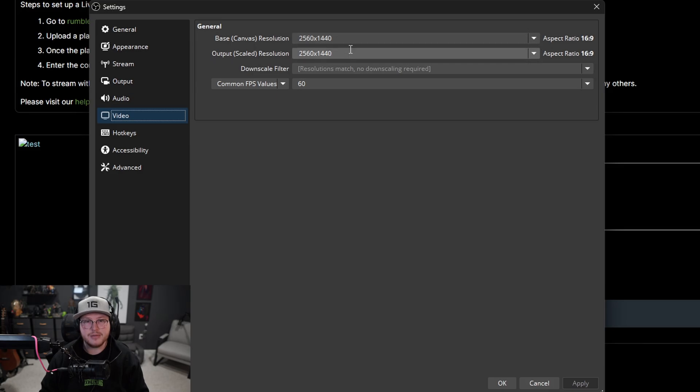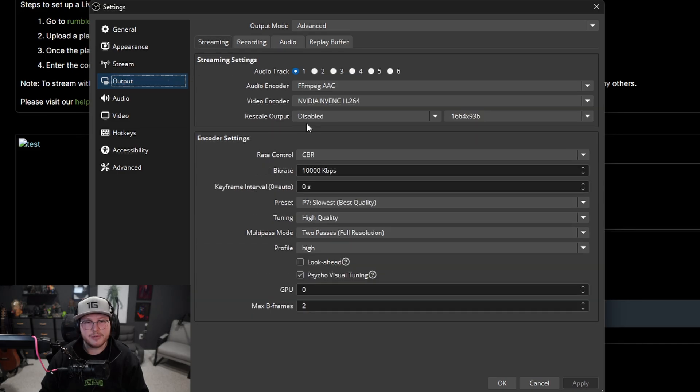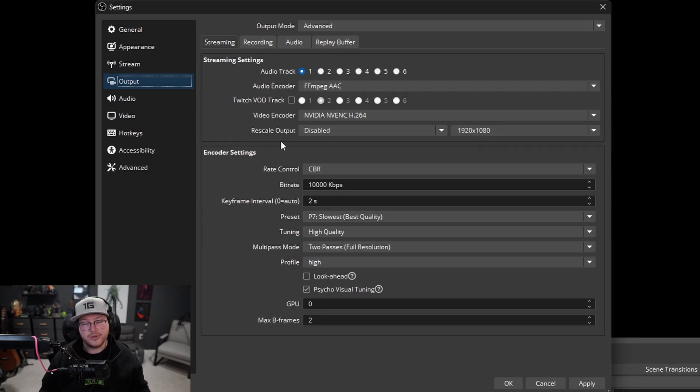Instead, I recommend setting your output resolution to match your monitor here, then going back to the output tab. Under the streaming tab, use the 'rescale output' setting to set your actual stream resolution there. If I'm wrong, feel free to leave it in the comments.